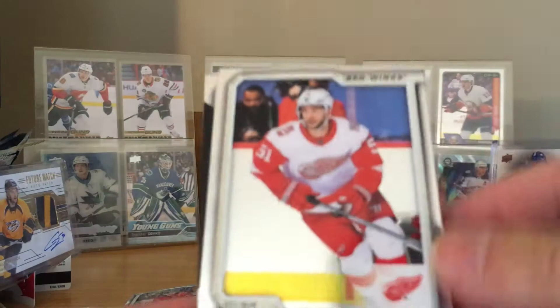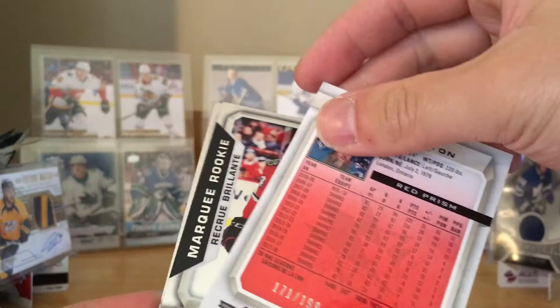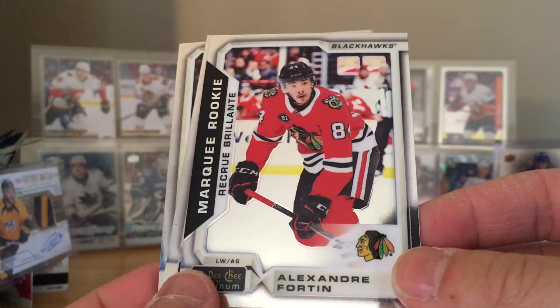Last pack — let's get another numbered card if we can. Franz Nielsen. Taylor Hall. Oh, what is this — a red Joe Thornton! Numbered 171 out of 199 — this is a red prism. Nice, Joe Thornton there with his beard. And Alexander Fortin marquee rookie for the Chicago Blackhawks.